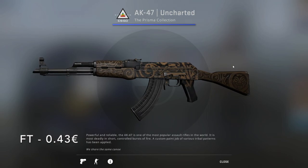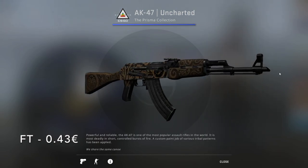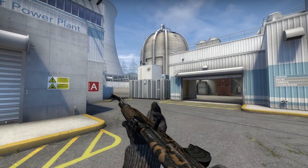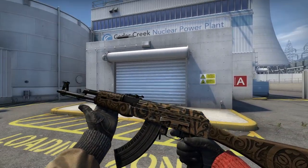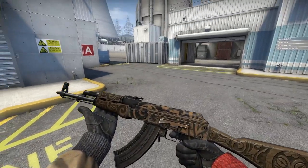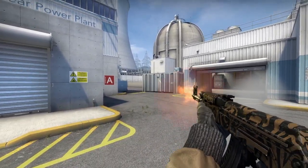And the all-awaited AK-47. The obvious choice here is the AK-47 Uncharted from Prisma in Field-Tested, going for 43 cents. It's got these almost Hawaiian engravings in the wood that look 3D, and on the metal of the gun it continues the pattern. It looks a lot like the default AK, but it's different enough where you'll actually notice it's not the default.